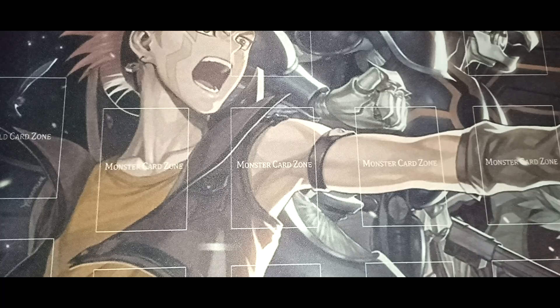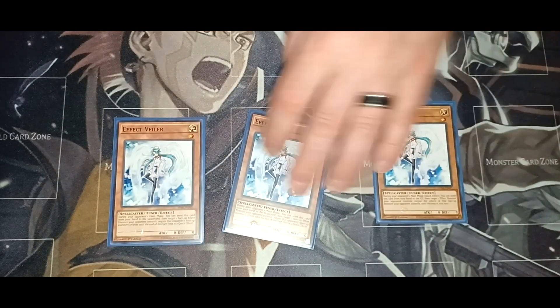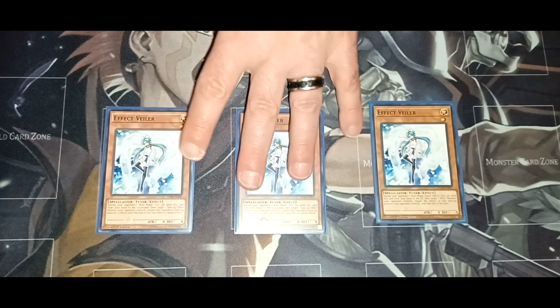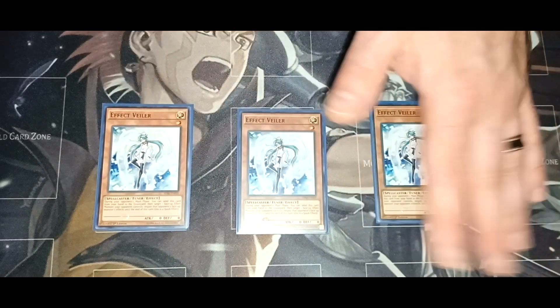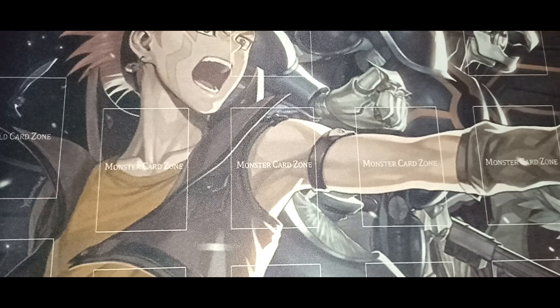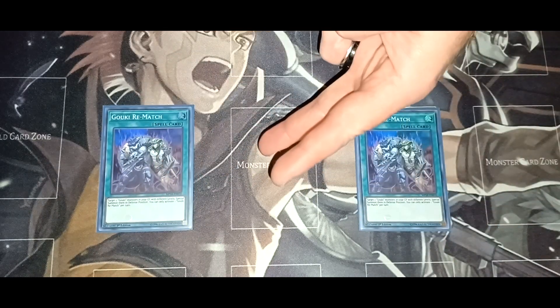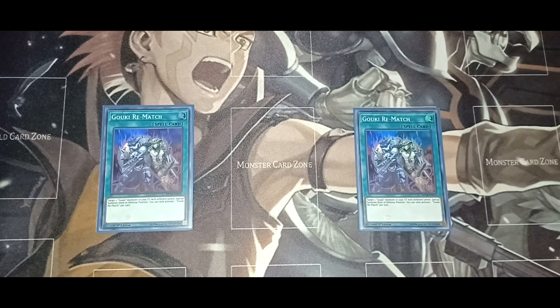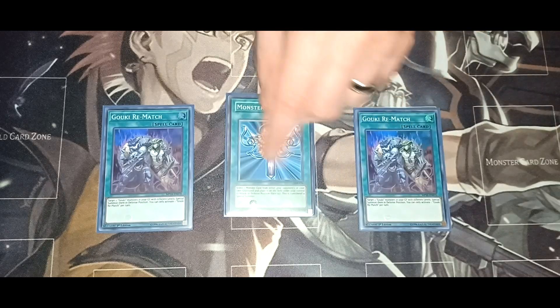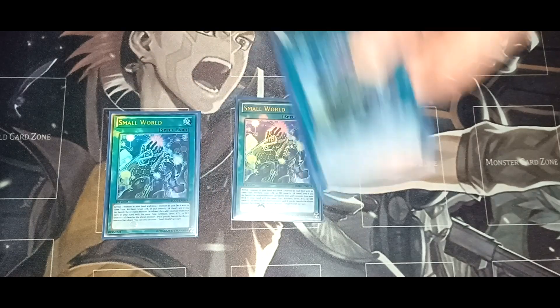For hand traps, we've got one Nibiru, three Effect Veilers — you can replace these with Ash Blossom, Ghost Ogre, Dimension Shifter, or whatever you want. I just have Effect Veiler because I like using that card. For spells, we've got two Goki Rematch, which lets you special summon two Goki monsters from the graveyard — very, very handy. Then Monster Reborn to give us three ways to special summon.